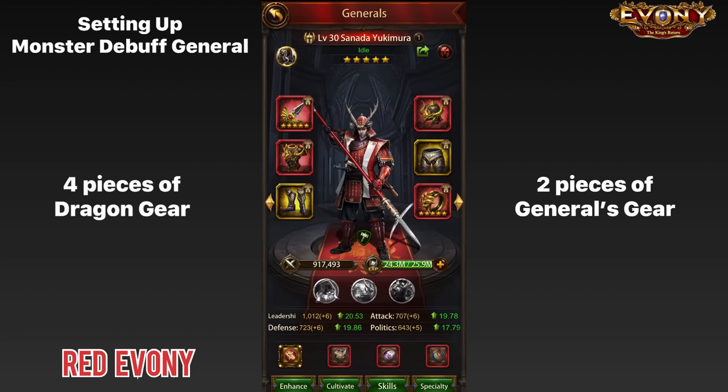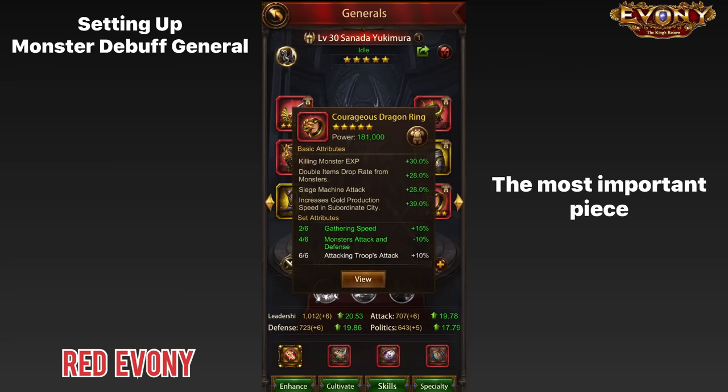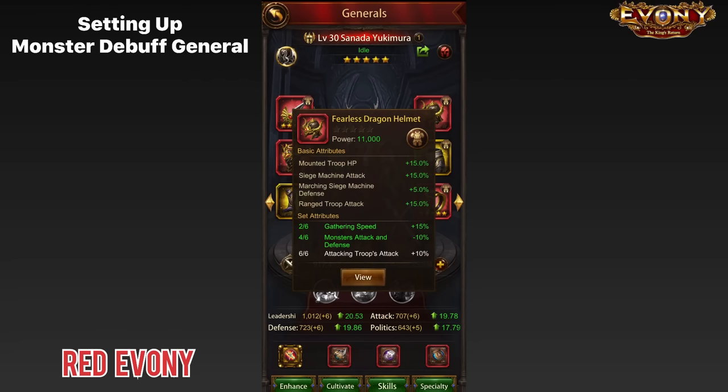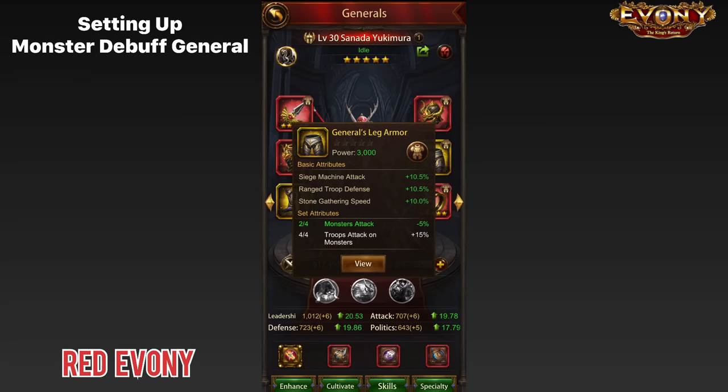You can have different combinations of gear pieces, but I highly recommend this combination. The most important piece is the dragon ring, because you want the double drop that you get with this ring. If you're going to be sending these debuff generals to boss monster rallies, you need that double drop. Once you fix the ring, the combinations become a bit more limited. I recommend dragon gear for the weapon, chest armor, and helmet, and then general's gear for the boots and leg armor. You can't go wrong with this combination.